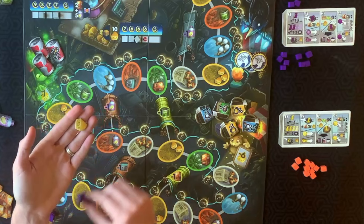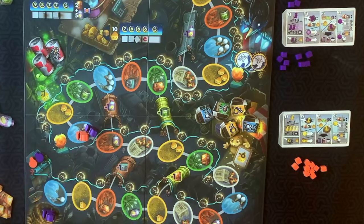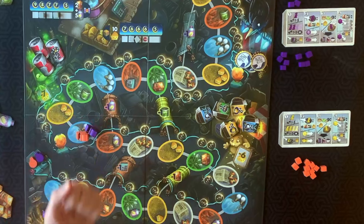If you end your rat's movement in a space that already has another player's rat, you must give that player one cheese. If there are several players in that space, you have to give each player a cheese. So be mindful about where you land — and if they land in your space, they have to pay you cheese on their turn.